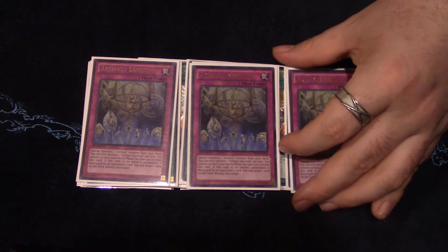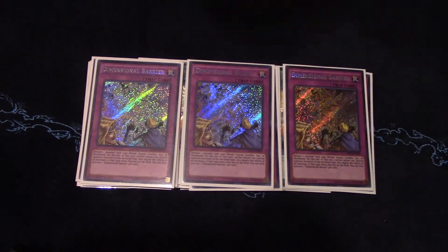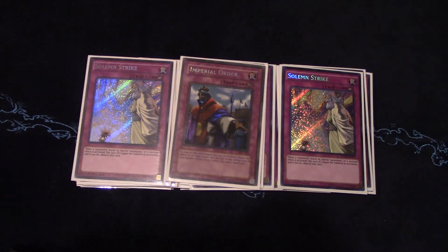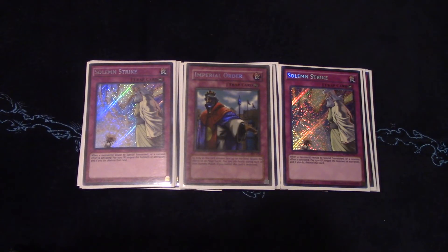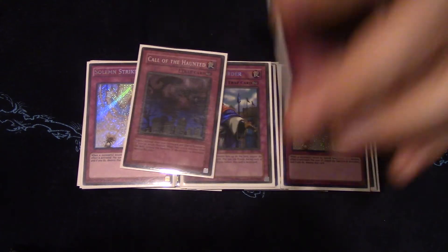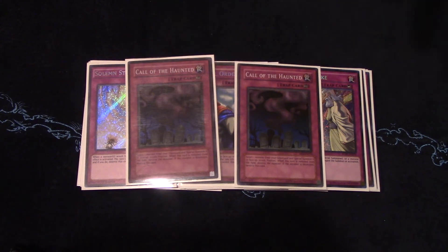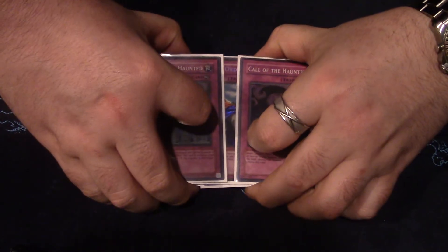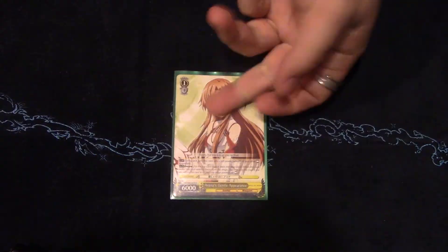For traps, I play three Artifact Sanctum to summon Scythe and Moralltach out of the deck — it's like playing six Solemn Warnings. We also play three Solemn Strike to go with it, and three Solemn Warning. Then the newly unbanned Imperial Order — I think it's worse than Vanity's Emptiness but it has its pluses and minuses. If you play it right it's an auto-win, it's just so hard to out. I also play two Call of the Haunted — I was playing Quaking Mirror Force but battle traps are easy to play around, and this is a lot harder to play around.